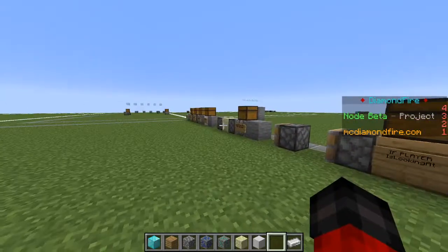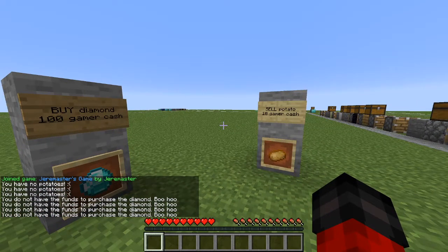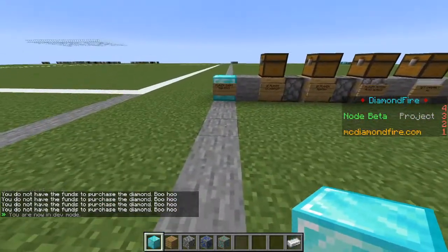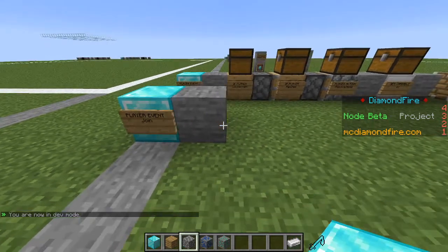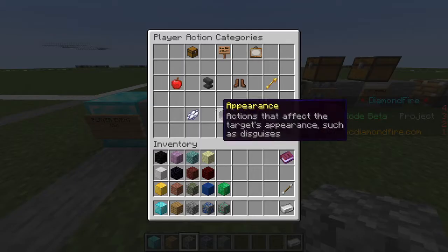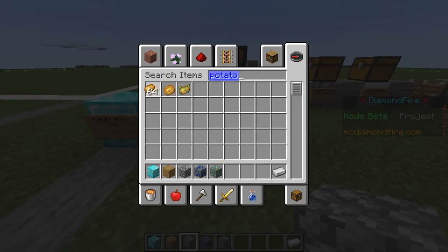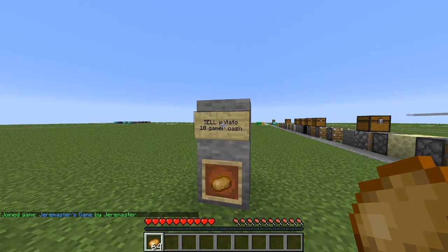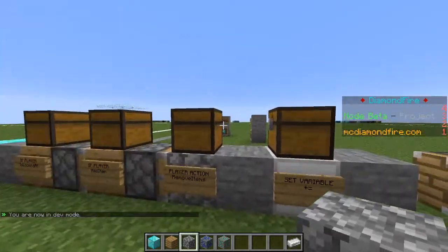Now we can test out the game. We have no items to sell and thus no money to buy items. So let's give ourselves some items. I'm going to place down another player event — we're going to make this the player join game event, and we are going to use player action, give items, and give a stack of potatoes so that we will be able to use some money. I'm going to also add a message when we sell the potato, right after the increase in money.